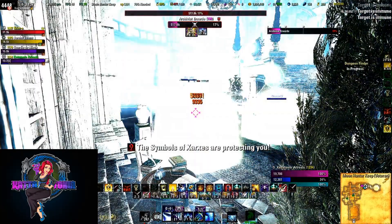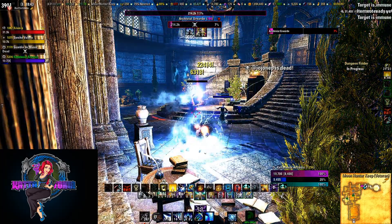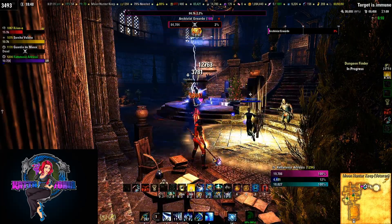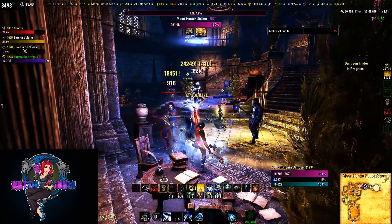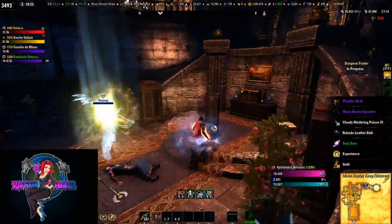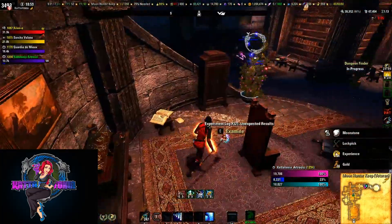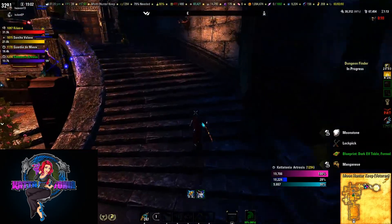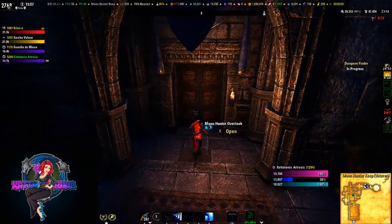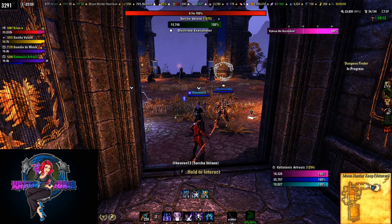Communication is critical here — everybody get to a different symbol that matches the boss's, but nobody stand in the same one. The first person in a symbol will survive the explosion; the second person will not. There are symbols at the top of the stairs, the bottom of the stairs, and down the main passageway. Other than that, it's a simple stack and burn — take out adds when they spawn, keep your eye on which symbol to get into, and watch out for the lightning and the shield. Then make your way through this door to the final boss.